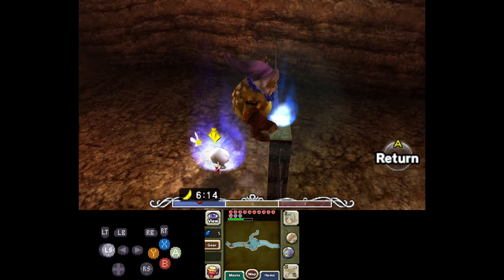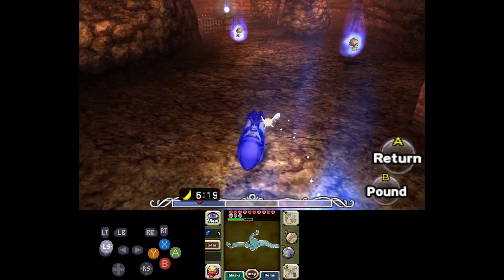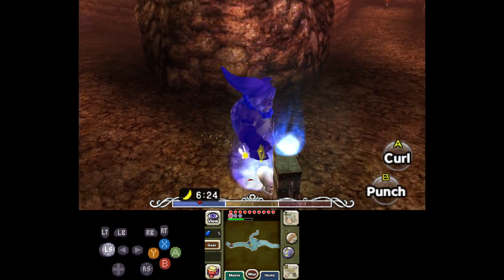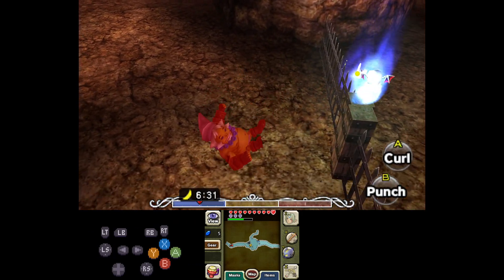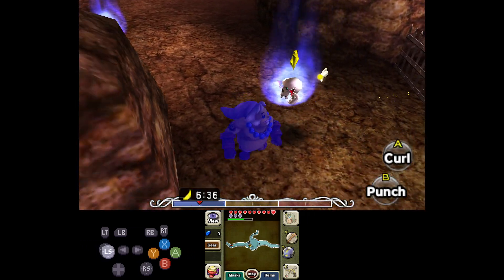You're just gonna do the enemy boosting thing — it's very lenient, it's that easy. If you need more visual aid, just look at my inputs. You just want to make sure you uncurl. Okay, never mind, maybe it's not that easy.